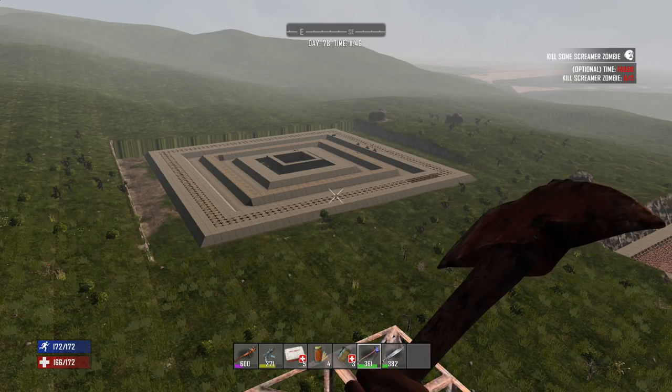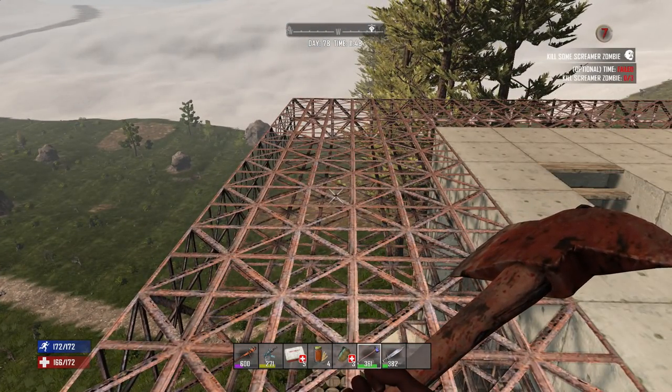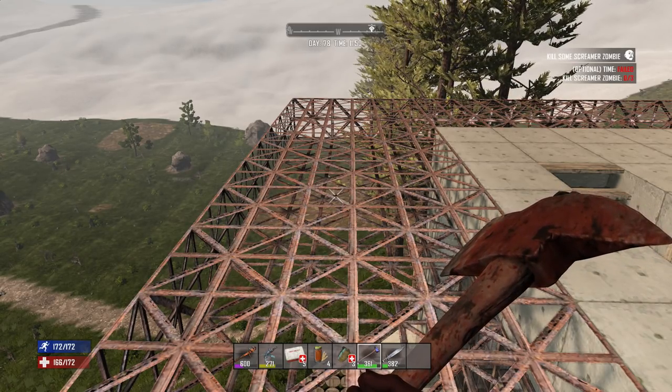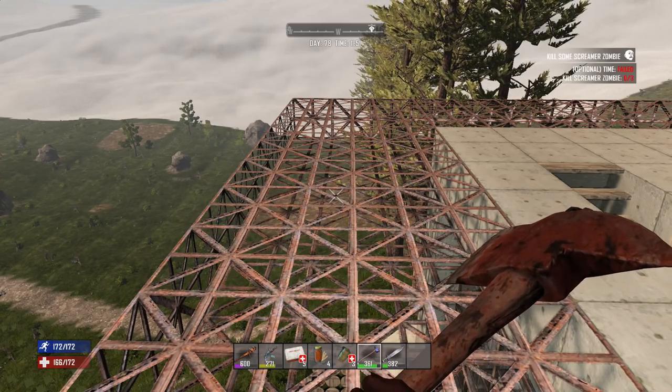Starting off, the first change is the Naviscane map and locations. The Naviscane has been upgraded — it's almost two kilometers bigger. It has new POIs, a different landscape, and it has a giant desert canyon in it. So if you're into Naviscane, that's cool because Naviscane will be a new map.